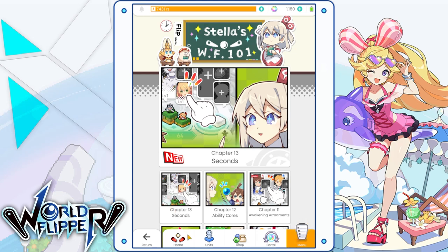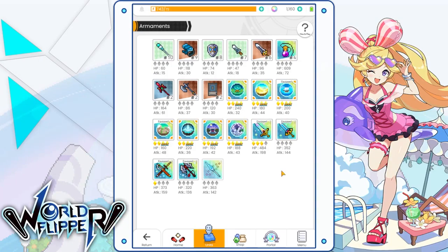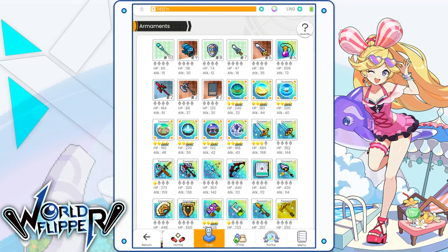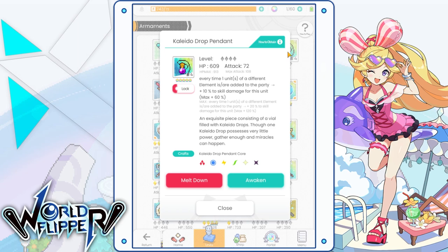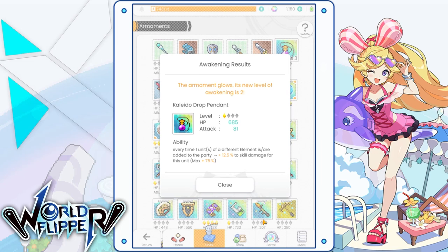The first official tip I want to get into has to deal with ability cores. Each armament in the game has an ability core associated with it. In order to get these ability cores, you either have to melt down an armament or awaken one. When you do this, you'll get an ability core that is the basic version of that specific armament's weapon. For example, this one says every time one unit of a different element is added to the party, plus 10% skill damage for this unit with a maximum of 60%, while the max version goes up to 120%. Every time you awaken an armament you get one ability core, meaning you can get up to four ability cores if you max out an armament.